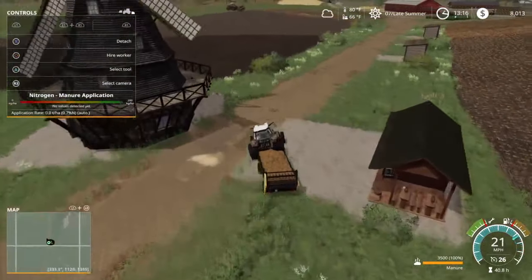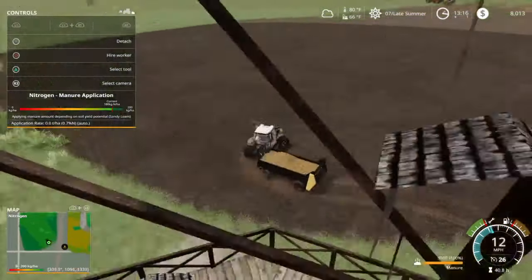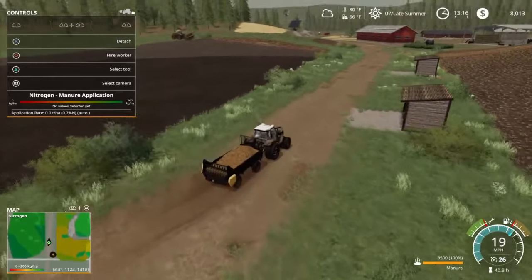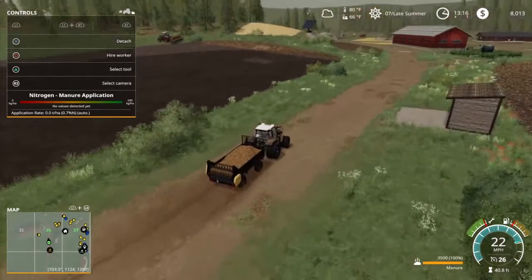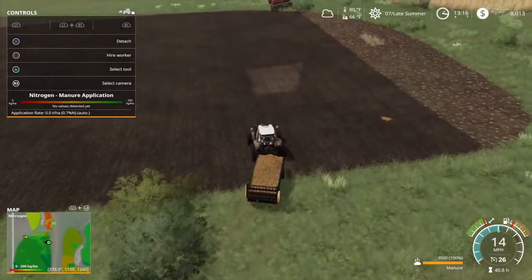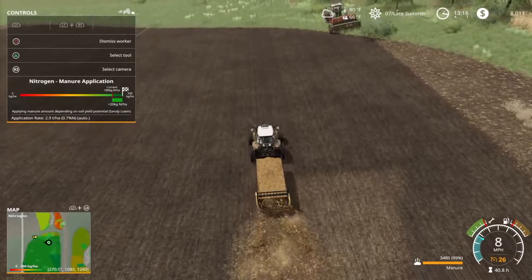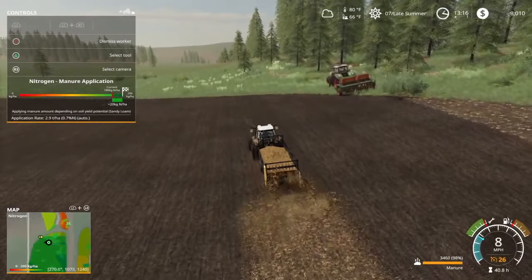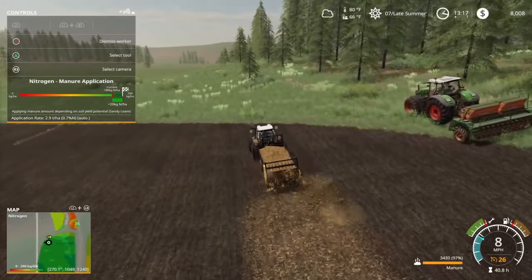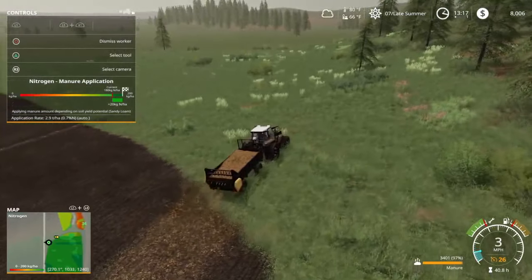Pay attention to the lower left-hand corner of the screen — it is definitely working. The field is getting darker, which is very cool. It's better than I realized. I thought the worker was just going to spread it around randomly, but look at what's happening.